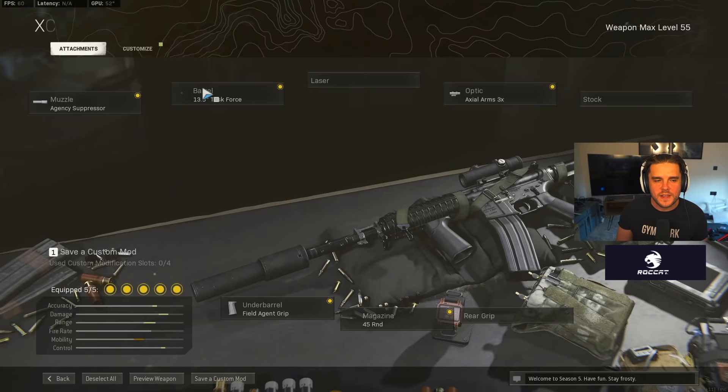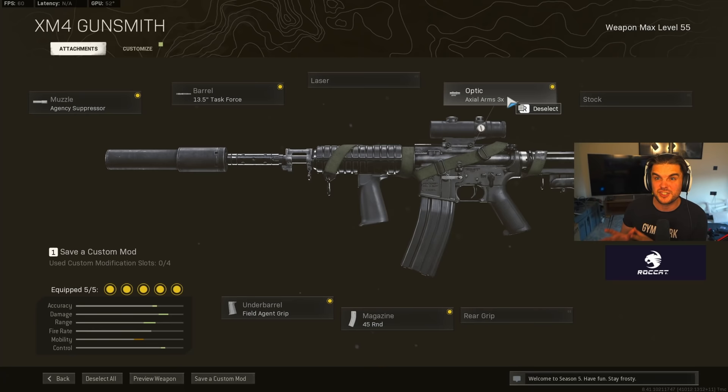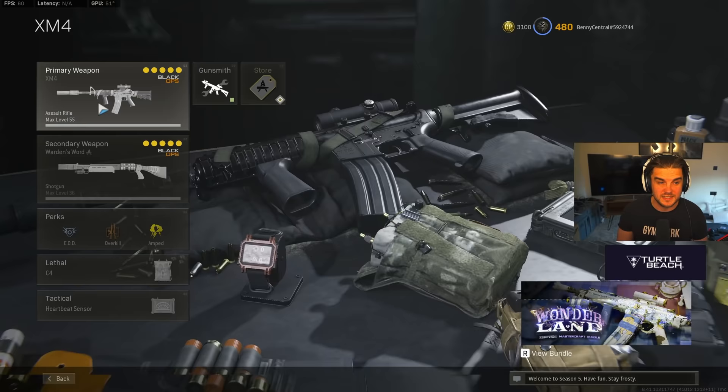For the XM-4 loadout: Agency Suppressor for the muzzle, 13.5-inch Task Force for the barrel, Field Agent Grip as the underbarrel, the 45-round mag, and the Axial Arms 3x. A lot of the assault rifle setups are very similar because they're pretty much the optimum meta setups. I pair it with the Gallo — the most broken gun in the game right now. Agency Choke, 21.4 Reinforced Heavy, SOF Target Designator, SAS Combat Stock, and the 12-round tube. This setup is unbelievable, especially if you struggle with recoil in Warzone.